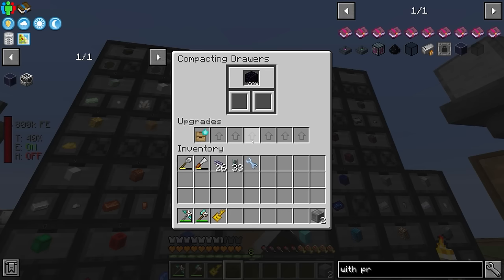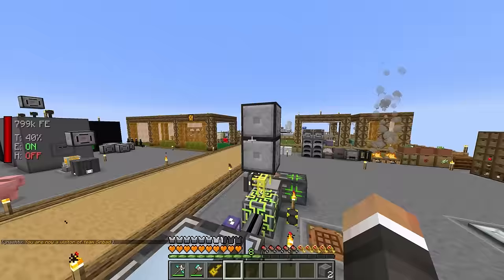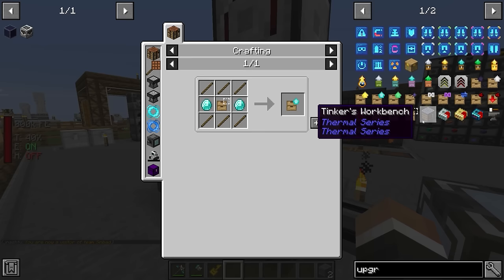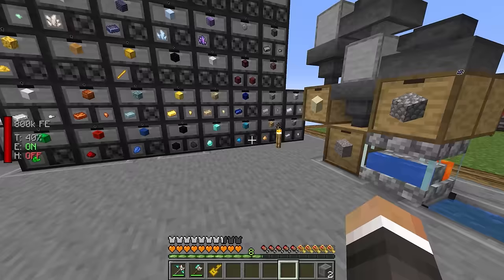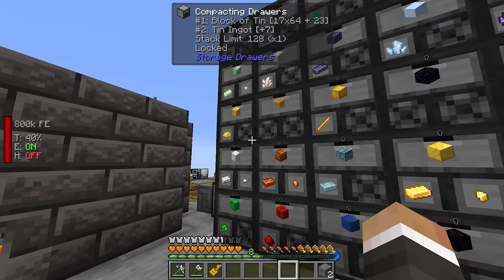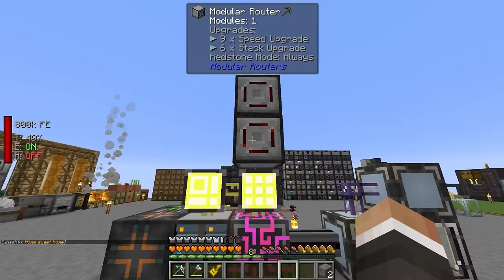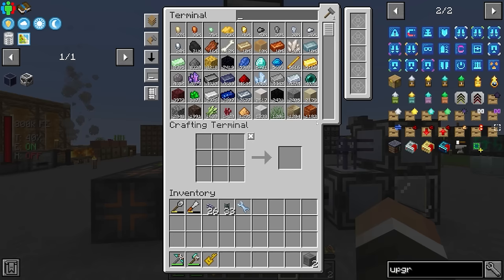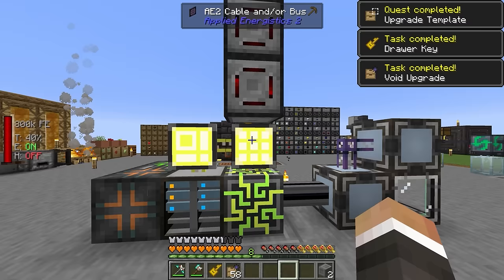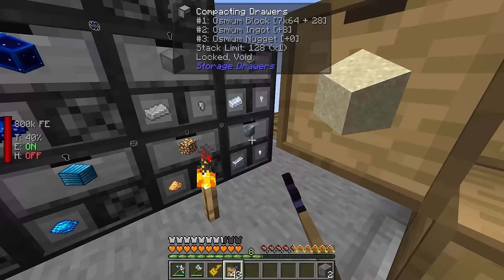Between streams, I noticed that obsidian filled up, so I added a storage upgrade to that. Just now when I logged on, beeswax is the next culprit. I think it's sensible for us to make some upgrades, such as the diamond upgrade for the obsidian drawer, but we should also look at getting void upgrades for every single one of these items. All of these drawers are big enough to safely put a void upgrade in — I don't foresee us needing more than 75,000 beeswax. I'll craft up a bunch of upgrade templates and then craft a ton of void upgrades.